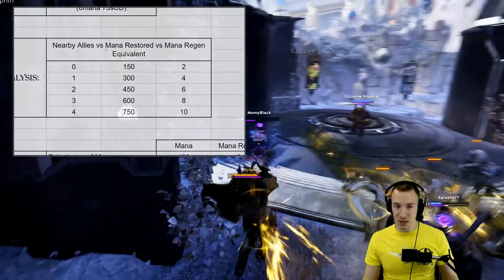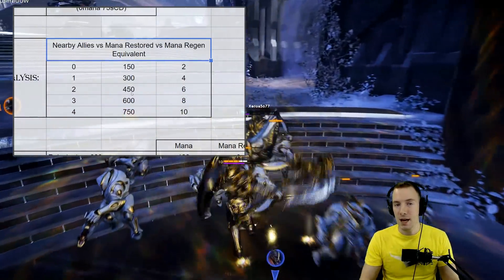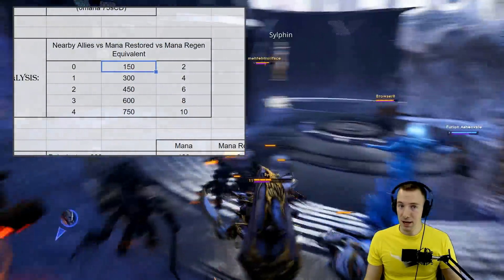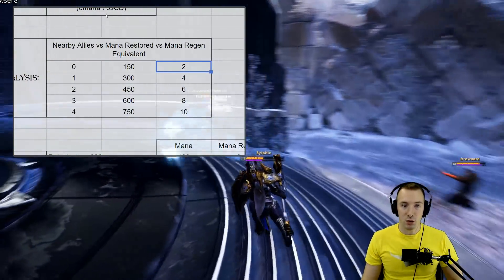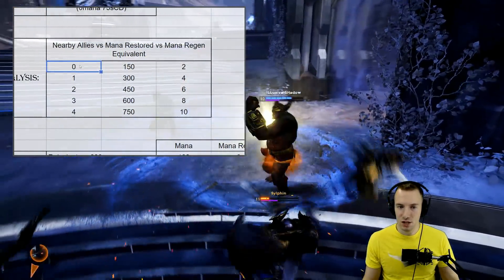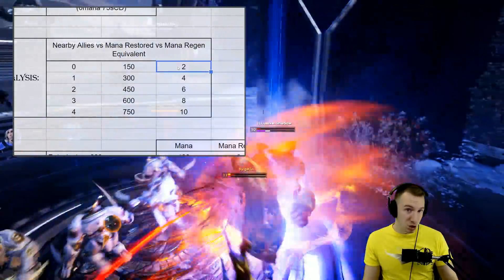Here's some simple math — we're comparing nearby allies versus mana restored versus a mana regen equivalent if you use Supply Sergeant every time it's off cooldown. You take the mana it regenerates divided by the cooldown of 75 seconds. So with zero nearby allies — just using it for yourself — that's 150 mana divided by 75 seconds equals 2 mana regen, which is actually pretty good.